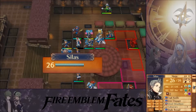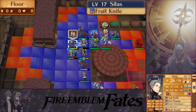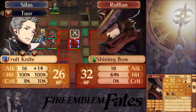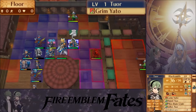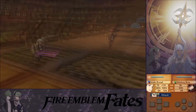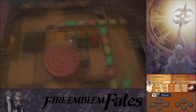Let's heal up Silas. I need units with good resistance — there's a lot of magic. The enemy can't crit because the Shining Bow can't crit, and the enemy's HP will drop down to two. I'm going to use the Stale Bread because Silas still has the skill that drops the enemy's HP lower, and at least this way he'll already recover 20%.